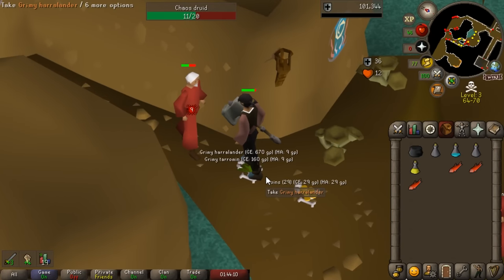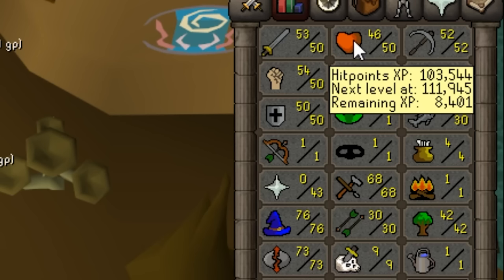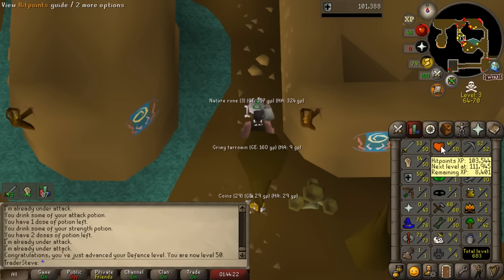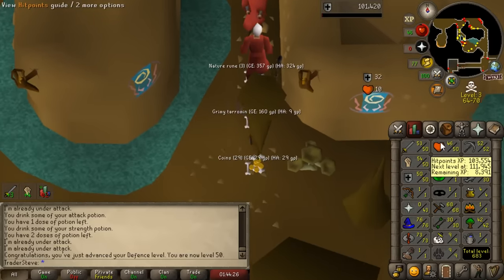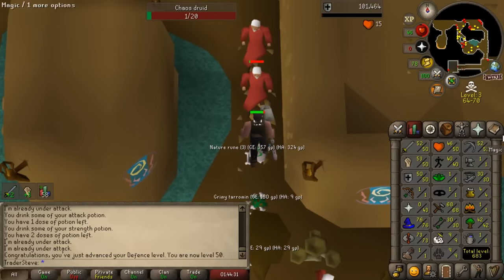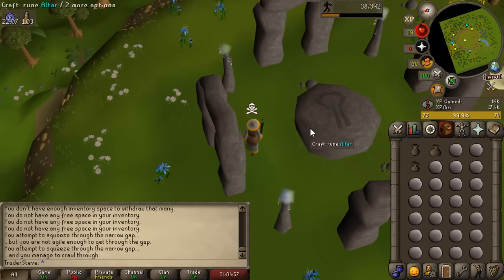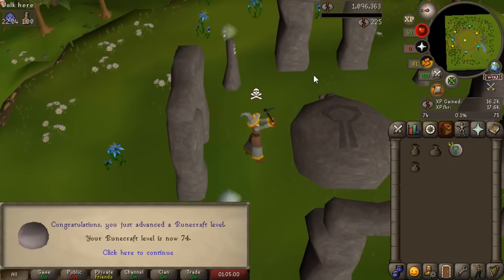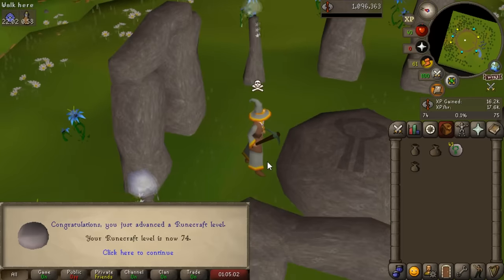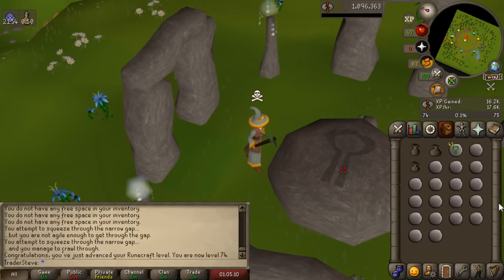We just hit 50 defense, which means we now have base 50 combat stats if you ignore ranged. The whole purpose of this was to make our runecrafting more consistent, and having more defense and more hitpoints is definitely going to help. Things have definitely improved - I'm not dying nearly as much anymore. The agility levels in particular are really helping out. And we also just hit a really interesting level: 74 runecrafting, which allows us to make double chaos runes.